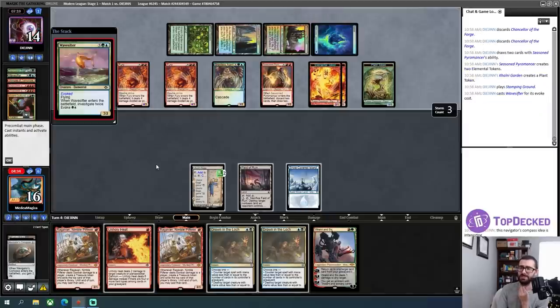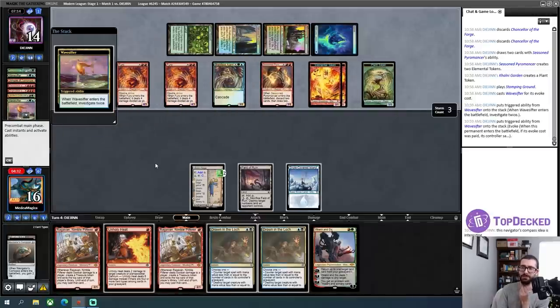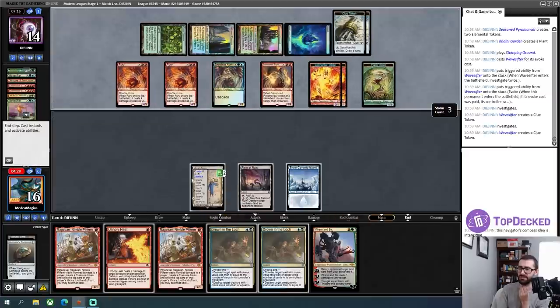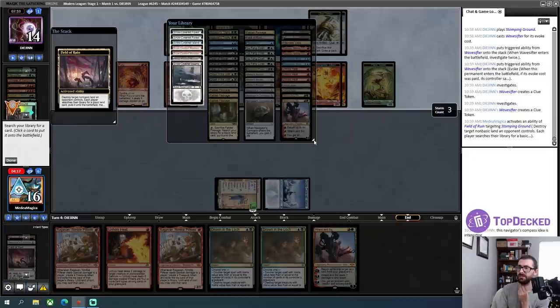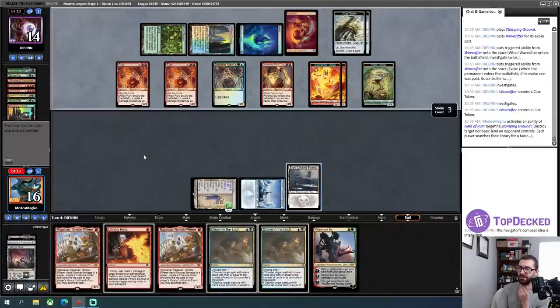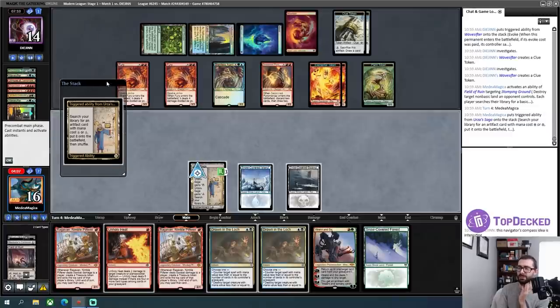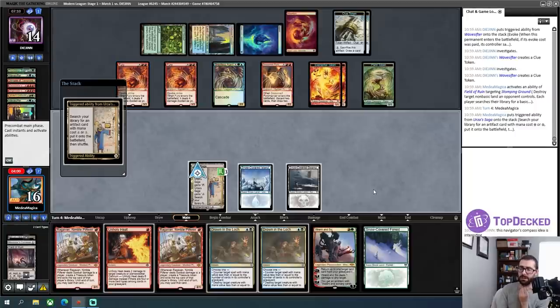Is it going to be a Wave Sifter? I think I need to activate Field of Ruin and increase my number of snow permanents so that Dead of Winter can be an out. I'll take out the red mana source and grab black so I can actually cast a Dead of Winter. There's another snow land. Assuming I block or otherwise get rid of a Fury, I take 6, 7, 8, 9, 10, 11, 12 damage and go to 4.